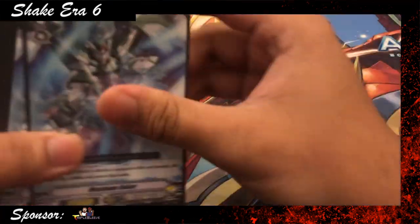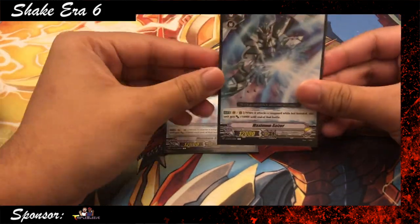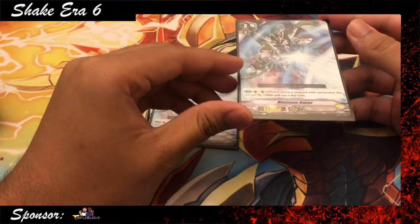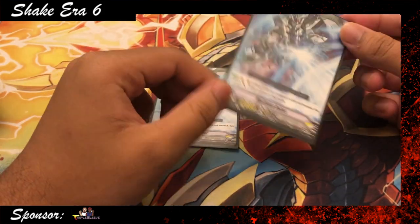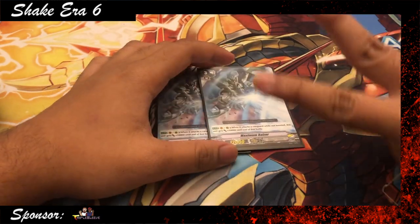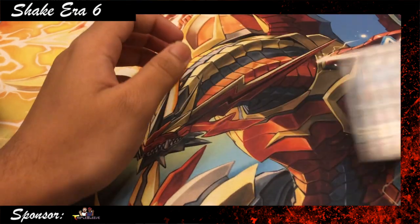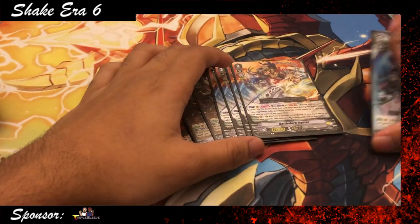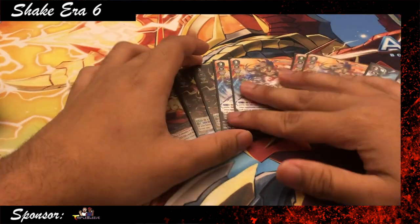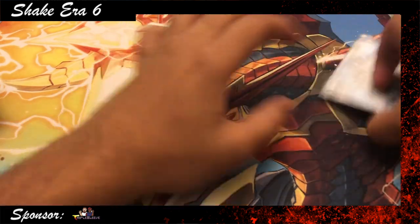To round out our attackers, we play 2 Maximum Riser for a total of 10 grade 3s. When it attacks a vanguard, if it's not boosted, it gains plus 10k power. On an excel circle, whether you go excel 1, it's a 32k by itself, and if you go excel 2, it's 27k. So if your opponent has a 12k vanguard, they're going to have to drop 20k to block the attacks. A common theme with this budget deck is that a lot of the cards gain power and help you manage Gladgrad's skill properly — that's why we run those specific cards.